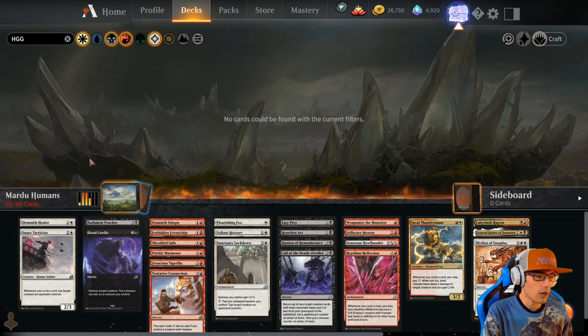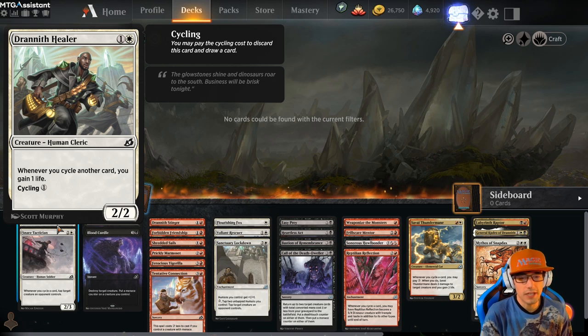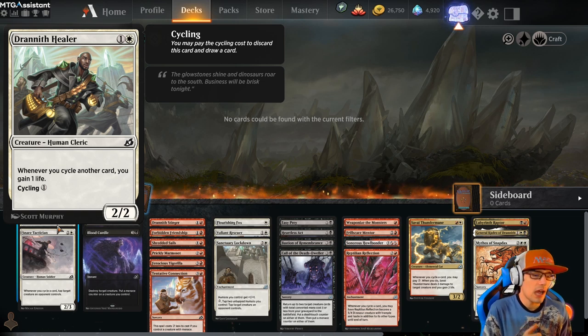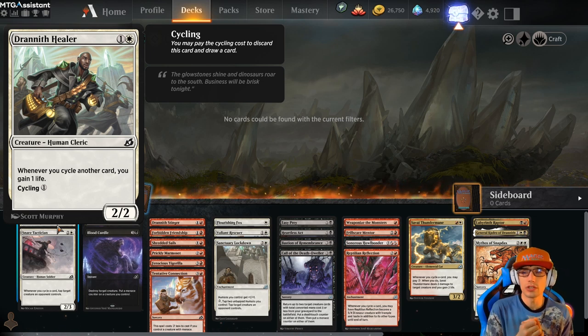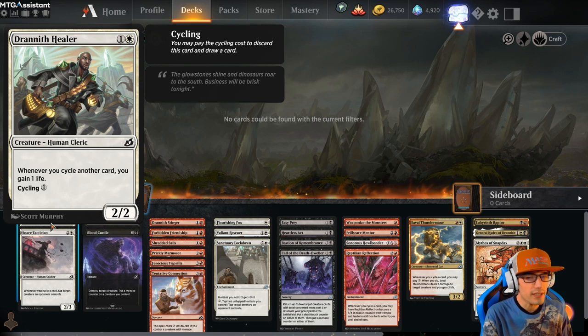First up, we're looking at our white commons. We have Draineth Healer — a 2/2 for 2. Whenever you cycle another card, you gain one life. What's really great about this card is that it has cycling for one. So if you don't need the life gain against an aggro deck, or don't need the 2/2 on the field, you can use this ability to cycle and power up other aspects of your deck, because we're using creatures that have trigger effects from cycling. Both of these cards are humans as well, which is a key component.